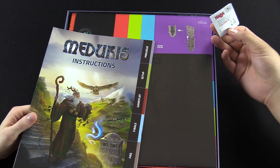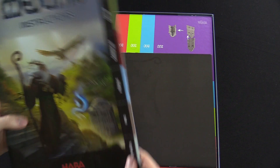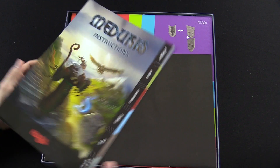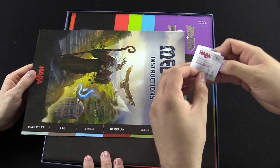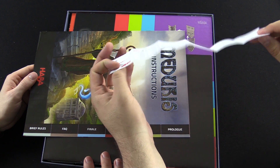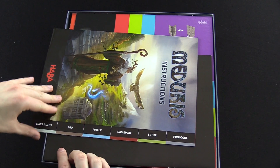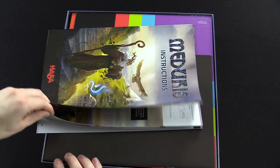Here are the rules - that's cool. On the rule sheet, it's not just in English or German. Check this out - it's got a little breakdown of all of the pieces. Here's just a breakdown of the rules and it shows you what colored pages do. So that's nice.